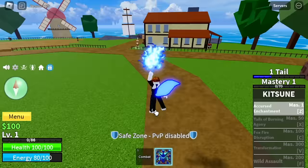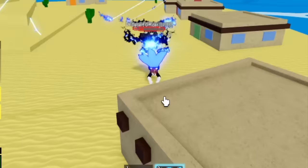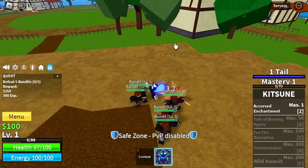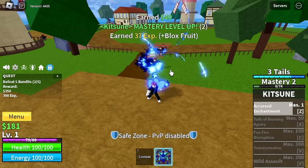For our first skill, Curse Enchantments - there are two ways to use it. You can hit a target, or you can hit the ground. If you want fast damage, use hitting the ground. Kitsune also has M1, which is really good. At Tails 3, you will have a burn effect, which is also really good, especially when you're just using M1 if you want to grind really fast.